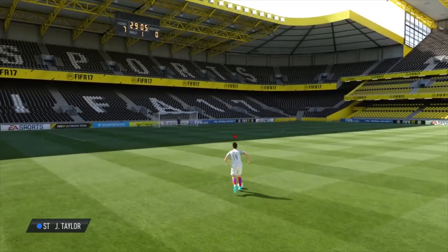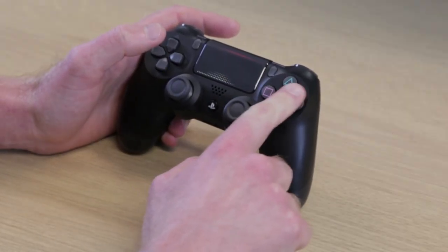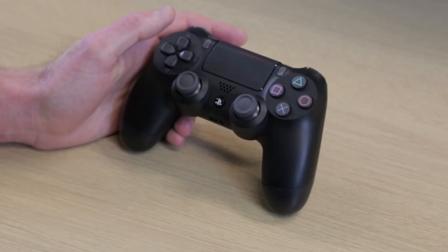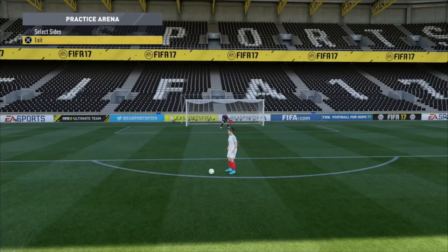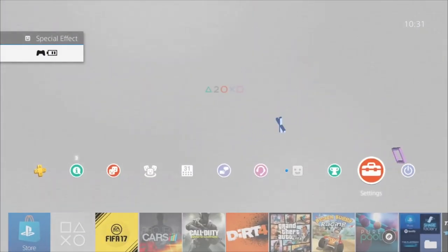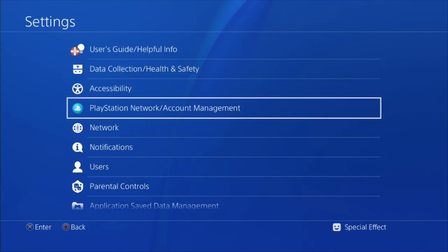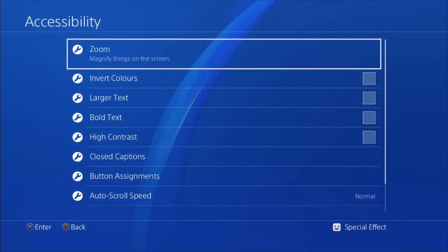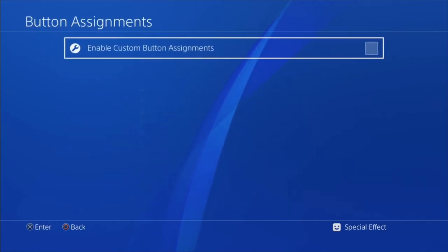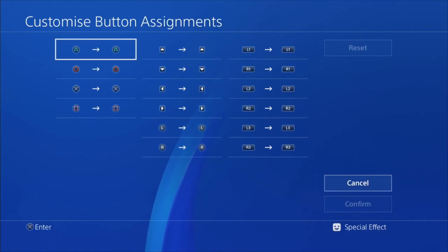Now we'll have a look at setting up FIFA for left-handed play by swapping over the buttons. For left-handed play, pressing the face buttons can be a bit difficult. What you can do is map the face buttons over to the D-pad. We'll show you how to do this now in the accessibility settings — back to settings, to accessibility, button assignments, and customized button assignments.